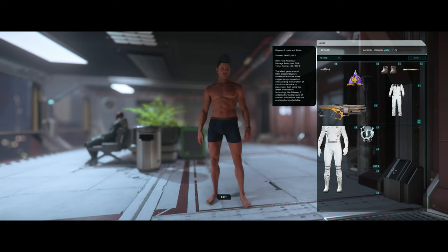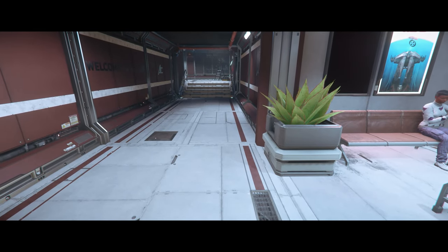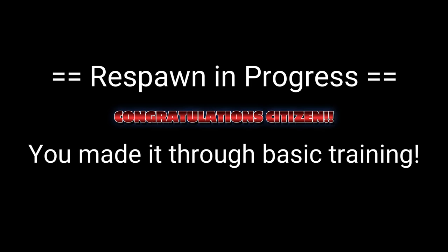Press I to open your inventory, and then to remove items from your person, just click on the item and drag it to your inventory — that will pop it straight in. To force a respawn, hold the Backspace button and it will instantly kill you and send you to your respawn location. This is handy for bugs or any issues you might have, or maybe you just want a quick respawn.